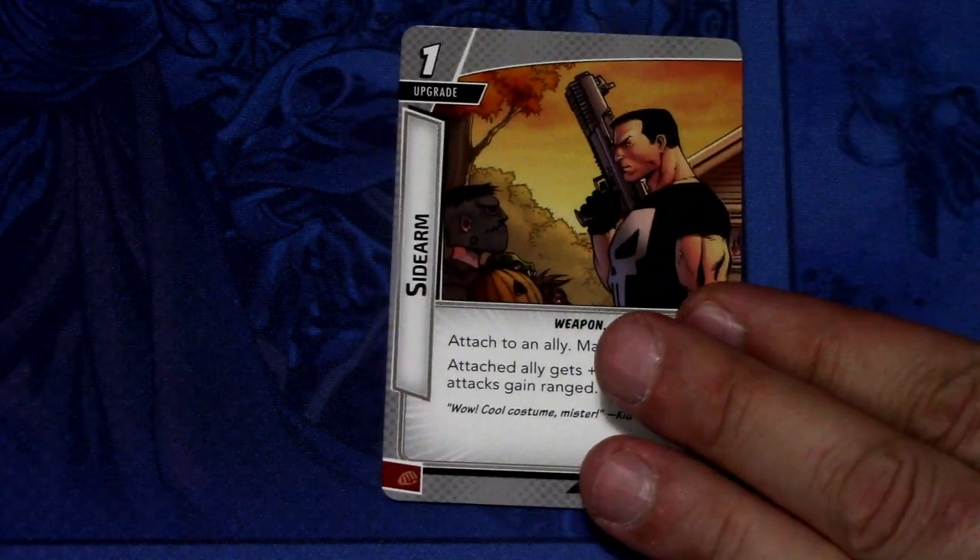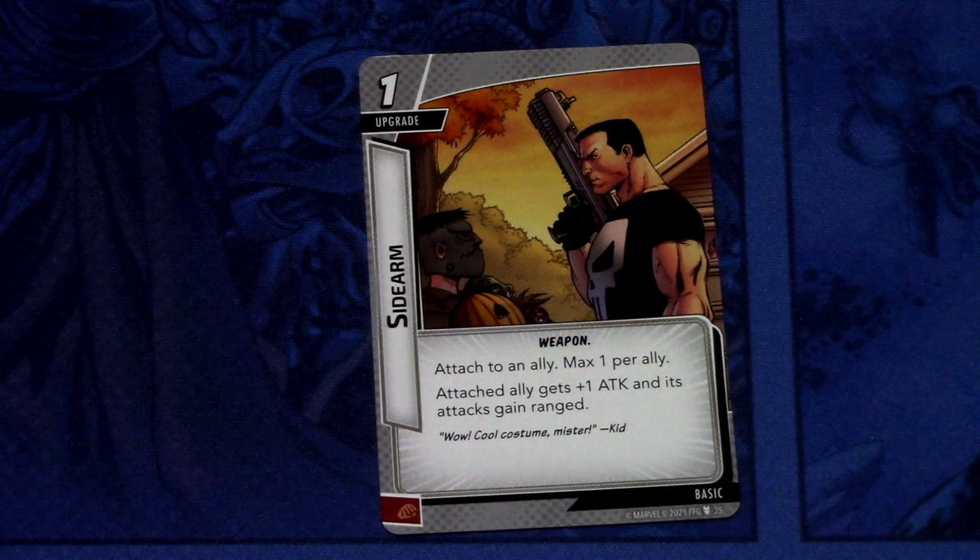The last new card is the basic card Side Arm. It is a 1 cost upgrade — a weapon attached to an ally. The attached ally gets +1 attack. This goes pretty well in archetype decks that upgrade allies, like Iron Man or Ronin boosting decks. So a good basic card for those.